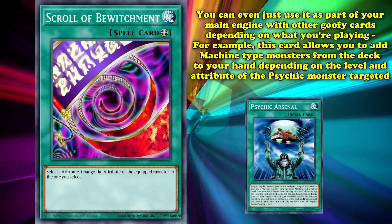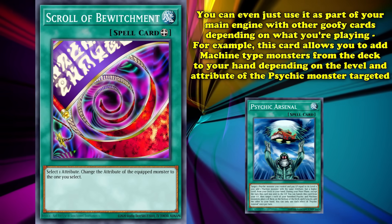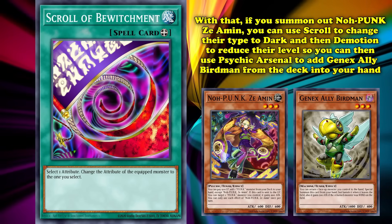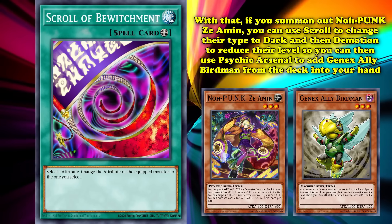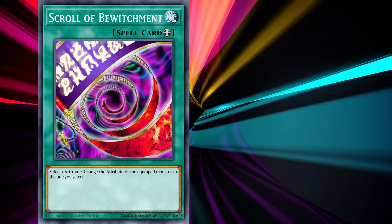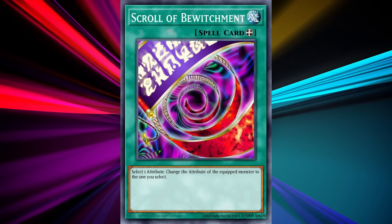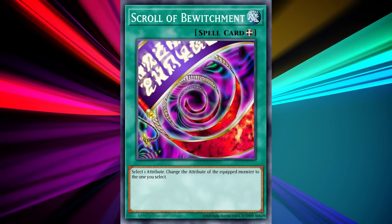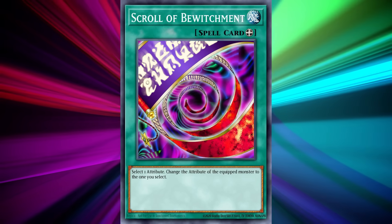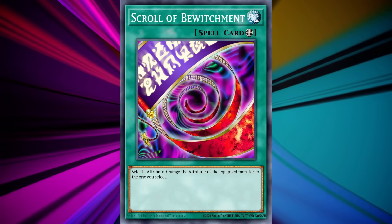You can even just use it as part of your main engine in combination with other silly cards, depending on the strategy you're playing. Psychic Arsenal, for example, allows you to add machine monsters from your deck to your hand depending on the level and attribute of the psychic monster targeted with it. And so, if you summon out a No-Punk Xiamin, you can use Scroll of Bewitchment to change their type to Dark, and then Demotion to reduce their level by two, so that you can use Psychic Arsenal to add a Genex Ally Birdman from your deck to your hand. All of this is purely theoretical though — you can definitely find situations where Scroll of Bewitchment is going to end up feeling like a solid card, but trying to make it work in a real duel is usually going to result in disappointment. But even though Bewitchment is undoubtedly mediocre, it's nice to at least have a small break from the negativity to theorize silly combos.